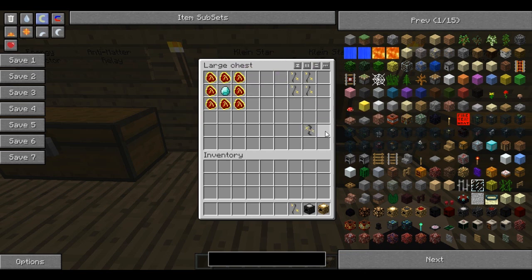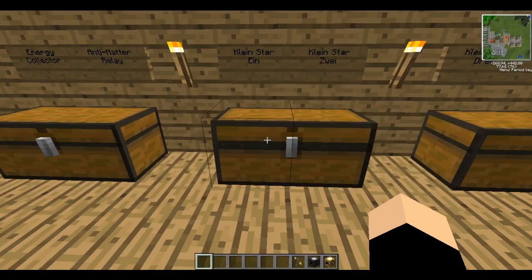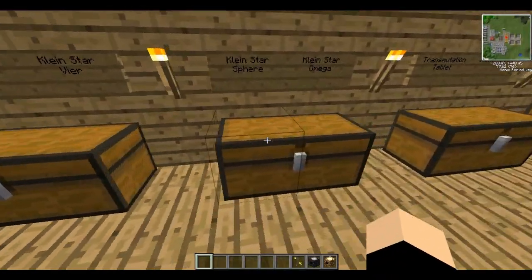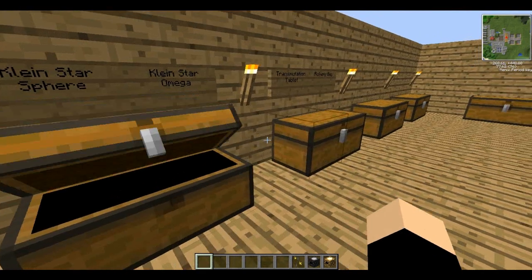To upgrade it to a Kleinstar Vi, you just need to put 4 Kleinstar Irons in a circle and you'll get that. To make a Dry you'll need 4 Vi's, and to make a Fere you'll need 4 Dry's. You'll need 4 of the previous one to make the next one up. Eventually you'll get to a Kleinstar Eum - I'll just take this one with me because it's nice to have one.